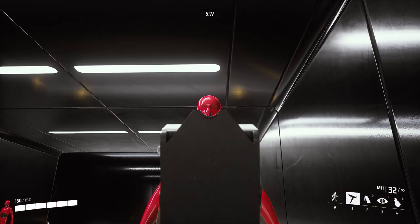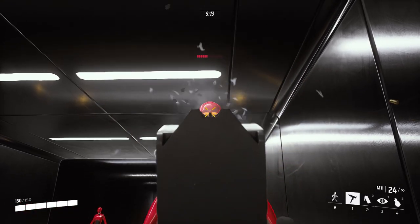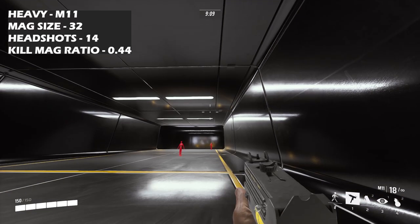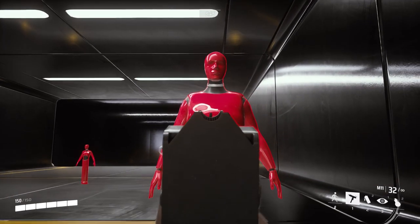For damage onto a heavy with the M11, a headshot takes about 14 bullets to the head — you'll be able to see it in the top left of the screen. Next up is the body shot on a heavy.